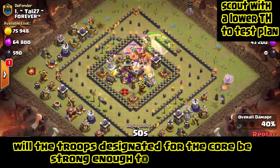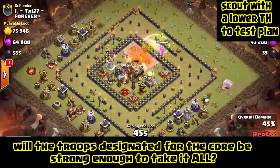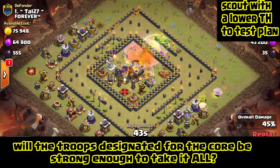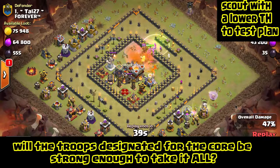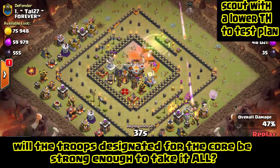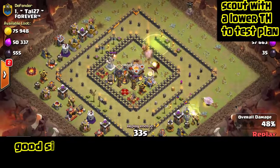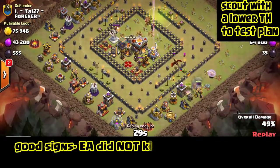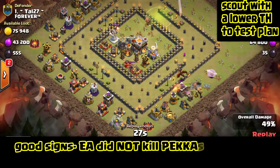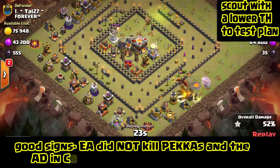In this Town Hall 9 attack we used Miners with the Valkyries, and it pretty much went as expected. We were kind of surprised that the Eagle Artillery did not take out the level 3 Pekka — that's good news because we're going to be attacking with Max Pekka in the actual attack. They didn't get taken out until the Dragon from the core comes down; in between the Eagle Artillery and the Dragon, the Pekka go down.